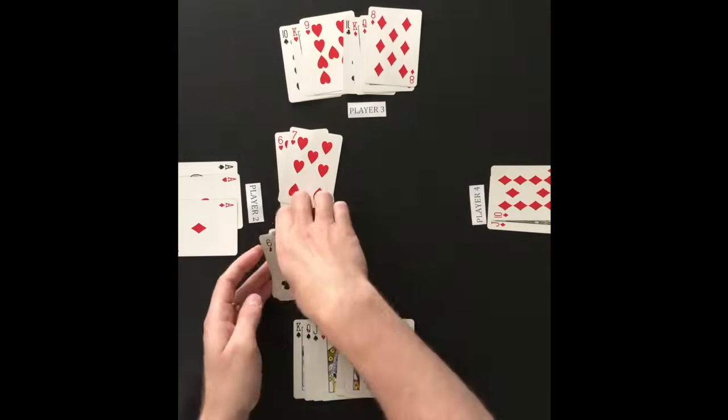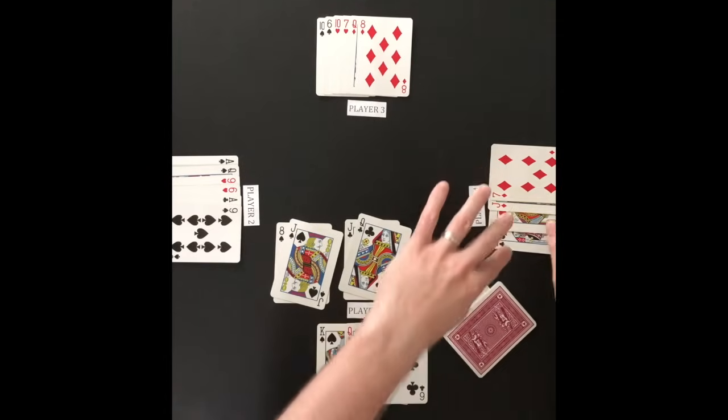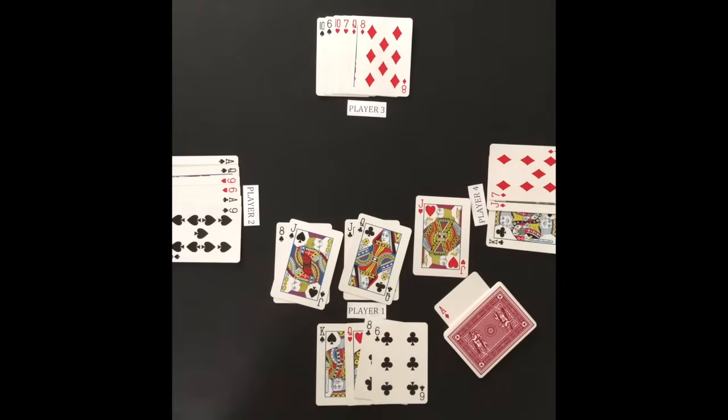When a defender wins, the cards from the middle are discarded. Once the original attacker cannot attack or passes on attacking, the other players not defending have the option to attack.